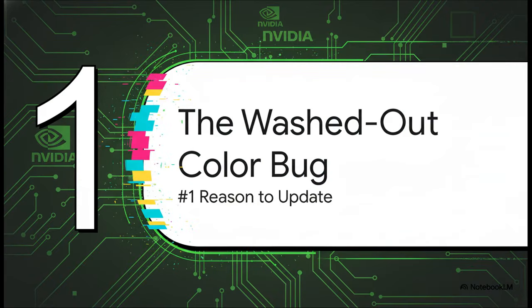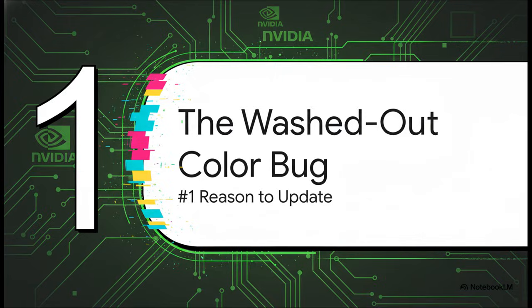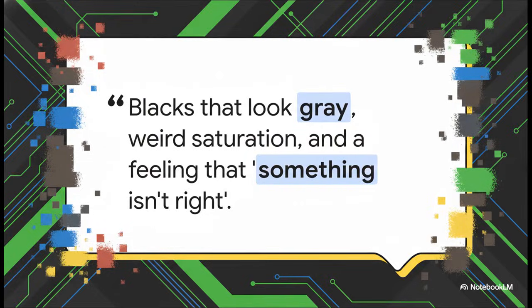The absolute number one reason you should probably hit that update button: we're talking about a particularly nasty color bug that was actually introduced in the last driver. This problem popped up whenever people were running games at a non-native resolution — and a ton of us do this, whether you're dropping the res to squeeze out extra frames per second or you're a competitive player using a specific stretched resolution. The symptoms were impossible to miss: your colors just look dull, faded, and wrong.